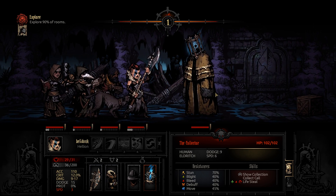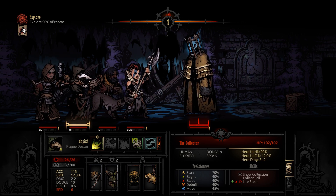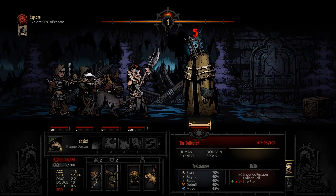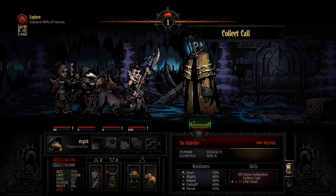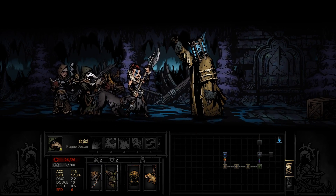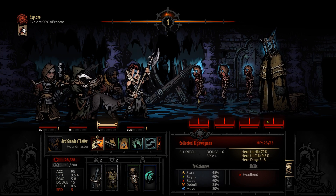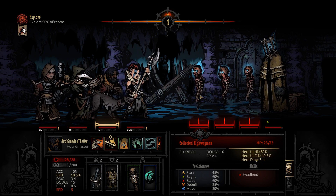Uh-oh — it's a level 3 Collector! He's got 102 hit points and 70% stun resist. I am a little bit terrified right now. I did not expect to find a Collector on our first level 3 dungeon. First things first, let's up the torch and blight him. Collect call time — one of each. The dangerous one is this first one here, so we should probably stun him outright.